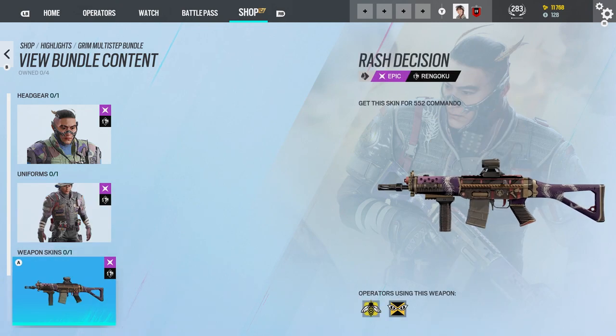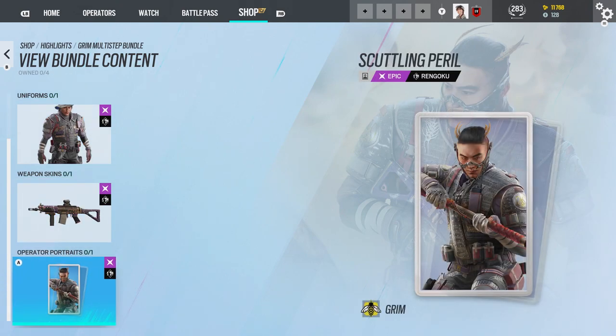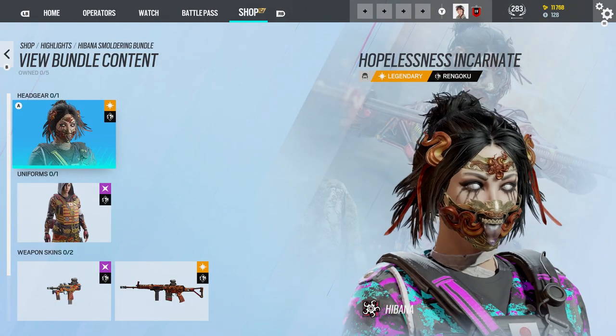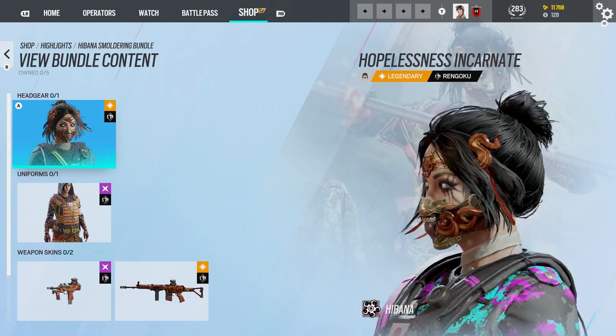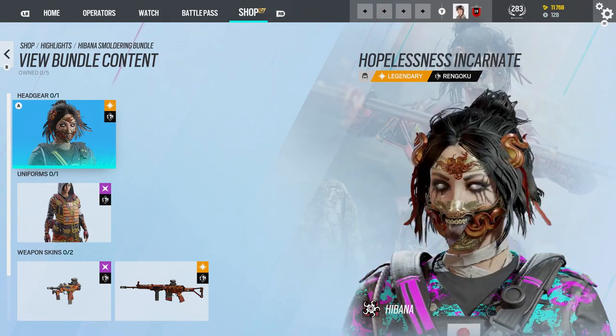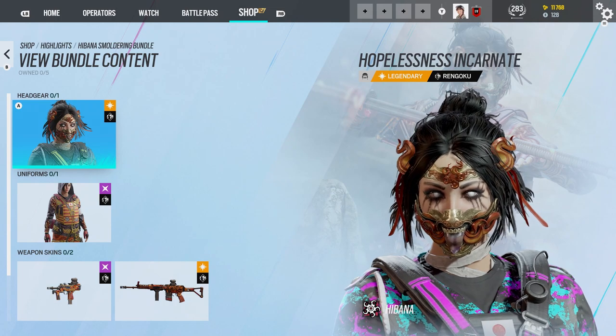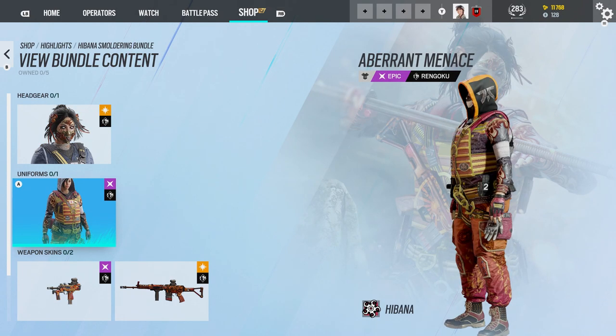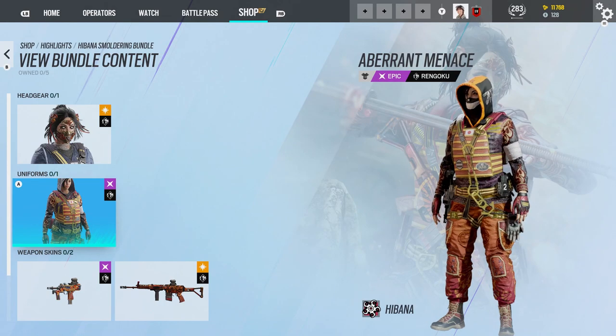Uniforms, alright. Weapon skin, that's alright. The portrait is very cool — it's Hibana. I like Hibana's headgear for this. There's jiggle physics on the tongue. You know people are gonna get disgusting with that. That uniform actually goes with that headgear, kind of. I kind of want that now.